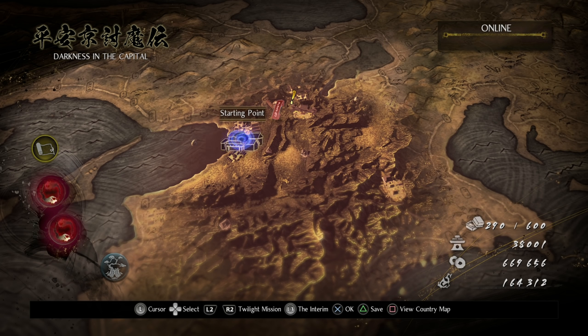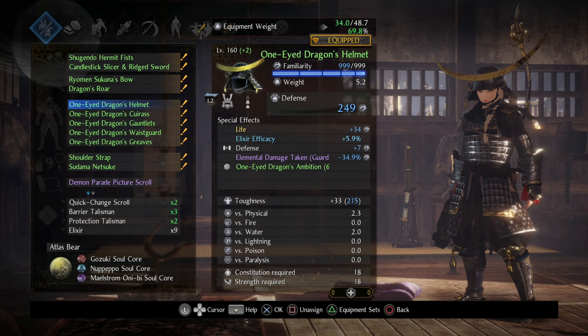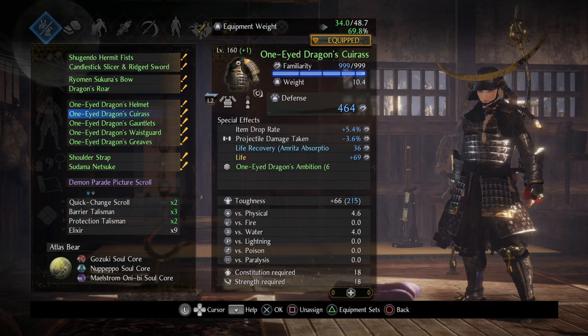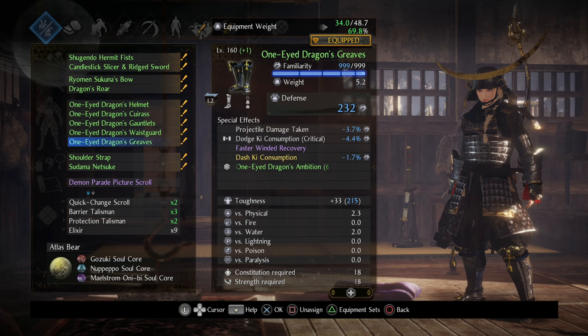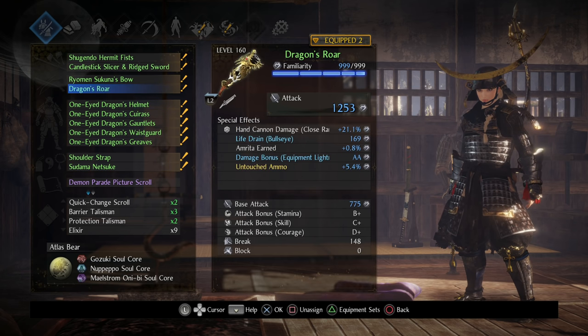Even though you can progress from endgame straight into the DLC, doing a little bit of work and a little bit of crafting will set you off a lot better. In the previous DLC we covered getting some Divine items pretty early. I'm actually going to be running with the One-Eyed Dragon set here — pretty basic stuff, haven't pimped it out or anything. Still don't have a Magatama, so instead just running generic accessories.